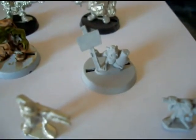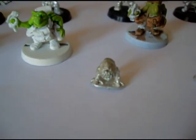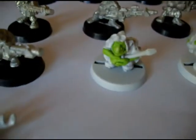Got some runtherd models — there's a bunch of different ones here, need a couple bases for those guys. And a tiny squig — going to either put him on the base of a war boss or maybe on a vehicle, just as a little extra bit. And there's another mech boy assistant — I believe he actually went with the scorcher.